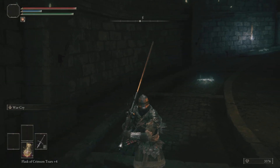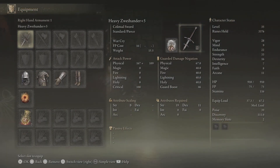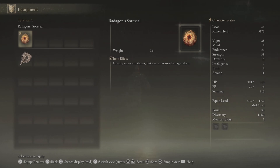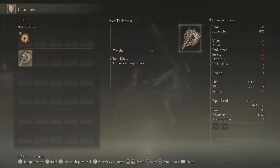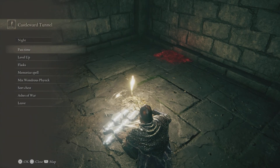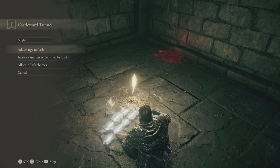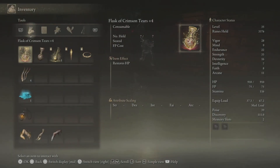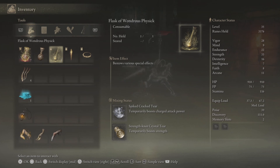That is the complete build. You should have a Heavy Zweihander plus five with the Warcry Ash of War. You should also have the full Iron Set, and you should also have Radagon's Soreseal and the Axe Talisman. Make sure when you rest you go to flasks and upgrade everything. For what to put in the Wondrous Physic, put the Spiked Cracked Tear which boosts charge attacks.